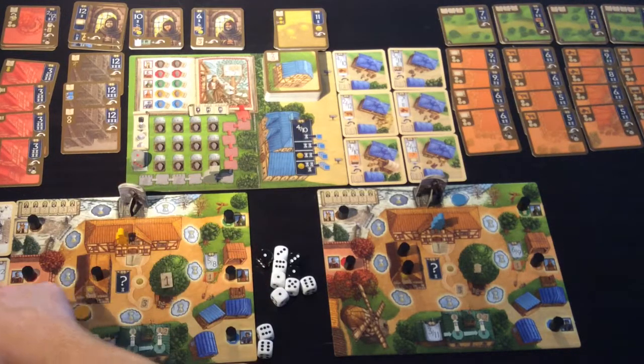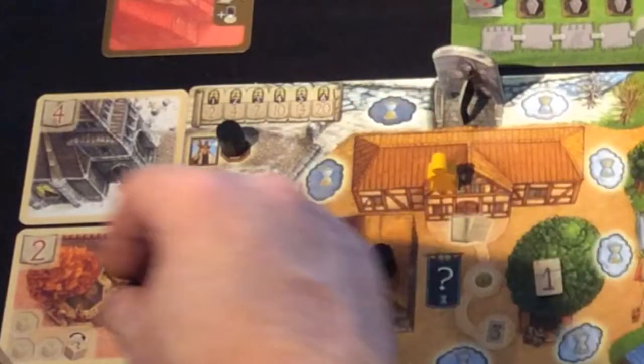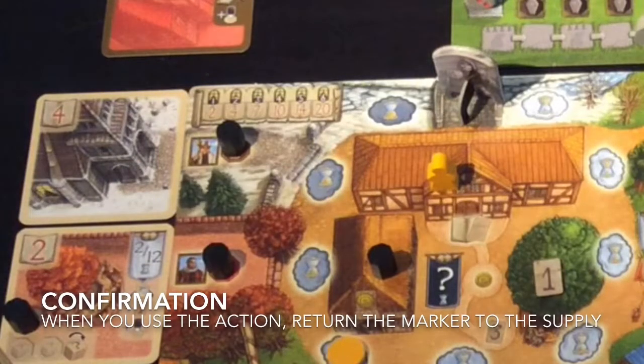What this card does, other than giving him two points at the end of the game, is for every one of these markers that he has on that card he will be able to change the face of one of the dice.